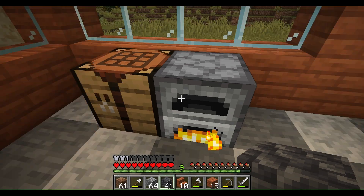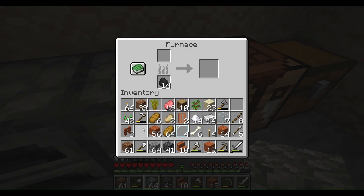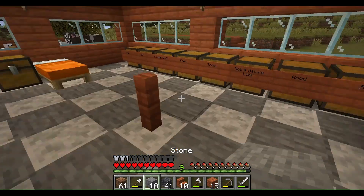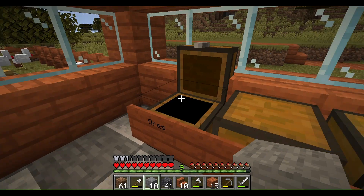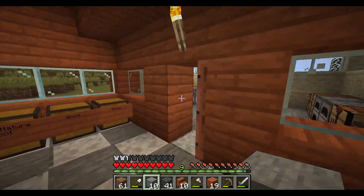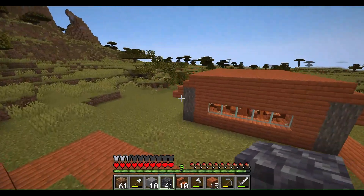Maybe I can take some of this coal and put it to smelt in one of my furnaces — that's what I built this room for, so it'll go much quicker. Now let's give the shop a try — I'll build it somewhere around here.